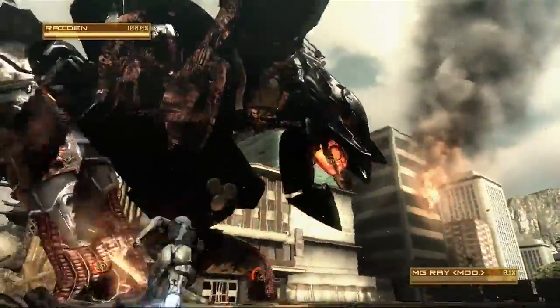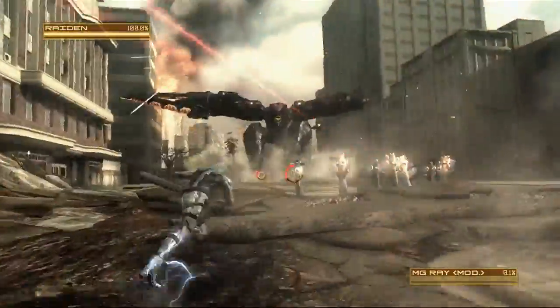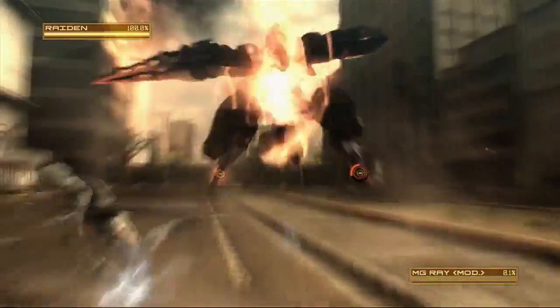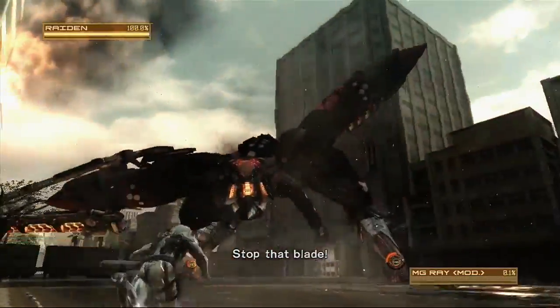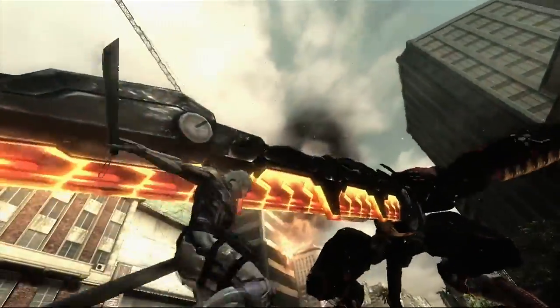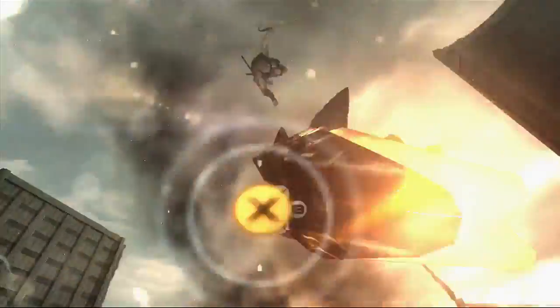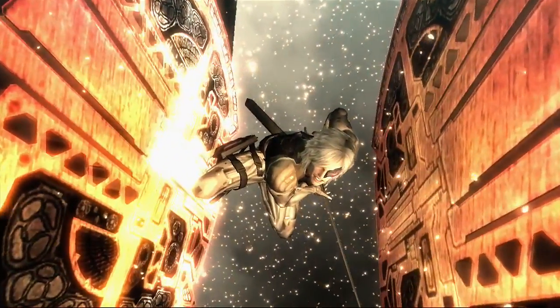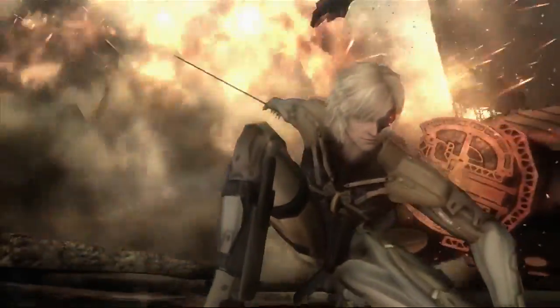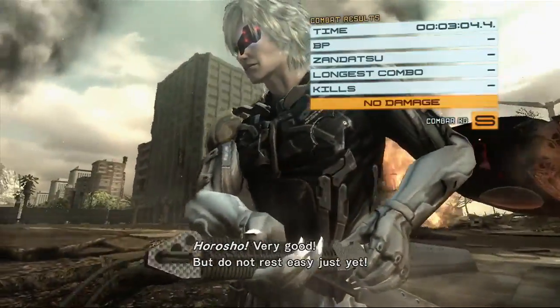After you've done those three big animations, he'll jump back and make a move to strike you again with his big arm blade. You'll get a prompt to catch the arm blade, which enters you into a quick time event. Just complete the quick time event and that'll kill him. Ray is a pretty easy boss fight, pretty obviously early game. I got an S rank on this fight without really trying to, so it's not too bad.